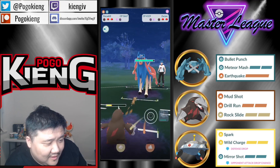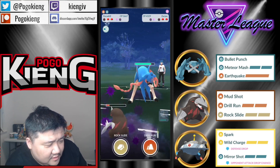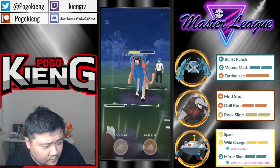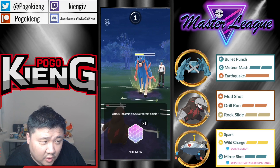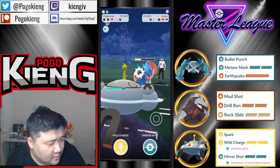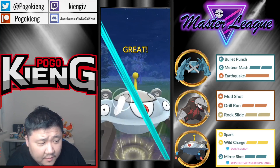Very confident. Gonna try to CMP tie — they're gonna try to Snarl down. You let this go. And then you just can Mirror Shot. Very nice — and this is a wrap.